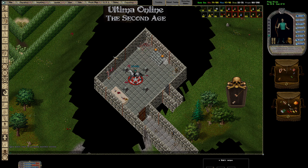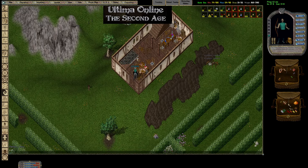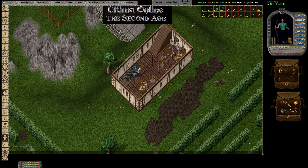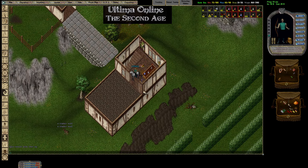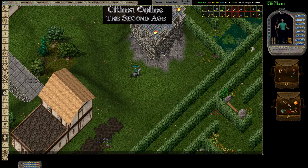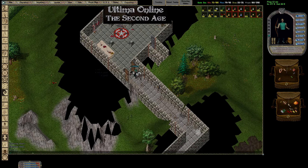Sometimes these pentagrams can get stuff to spawn, but I don't think this one does. And then this little passage goes into this building that didn't have a door. If you go up the stairs you'll see this little teleporter. This teleporter will take you over to the other little building that didn't have a door. Let me go back in there — I didn't mean to teleport out.